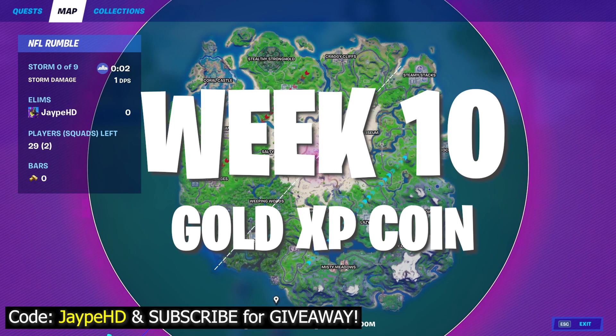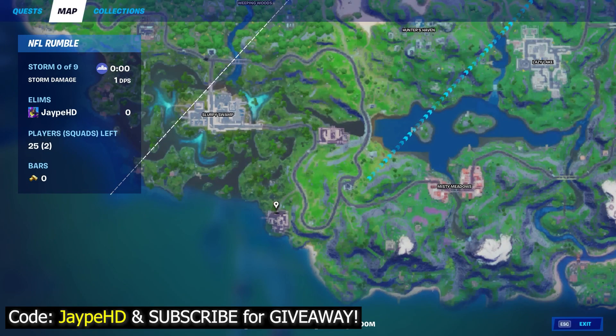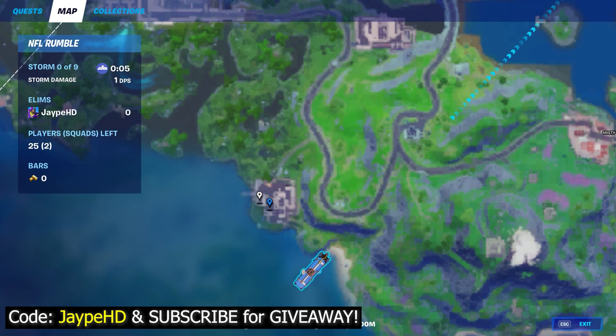So this is actually the Flesh Factory below the Sloppy Swamp, exactly over here. This is Flesh Factory — you want to go to the Flesh Factory and I'll show you the Week 10 Golden XP Coin.